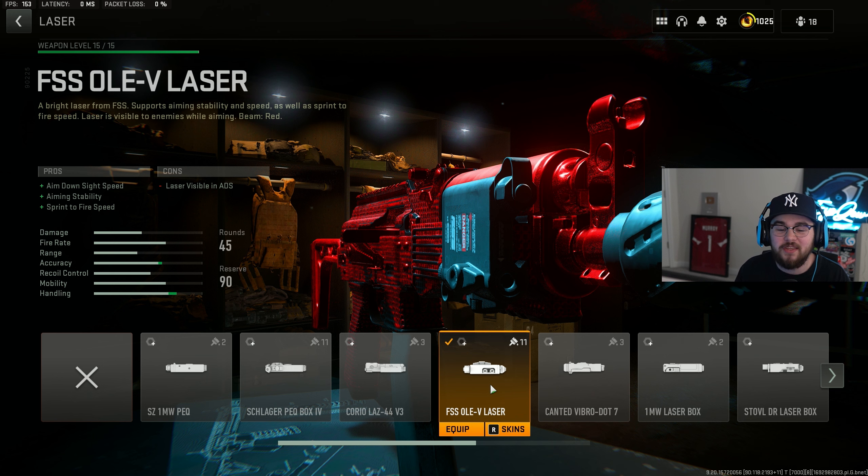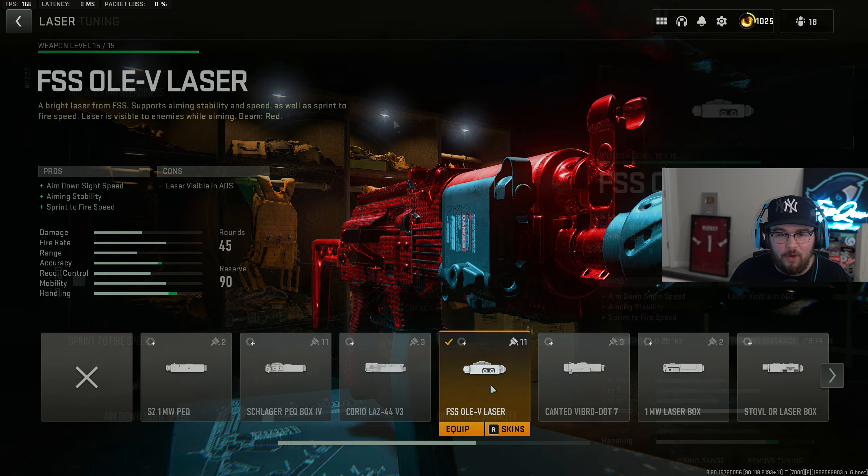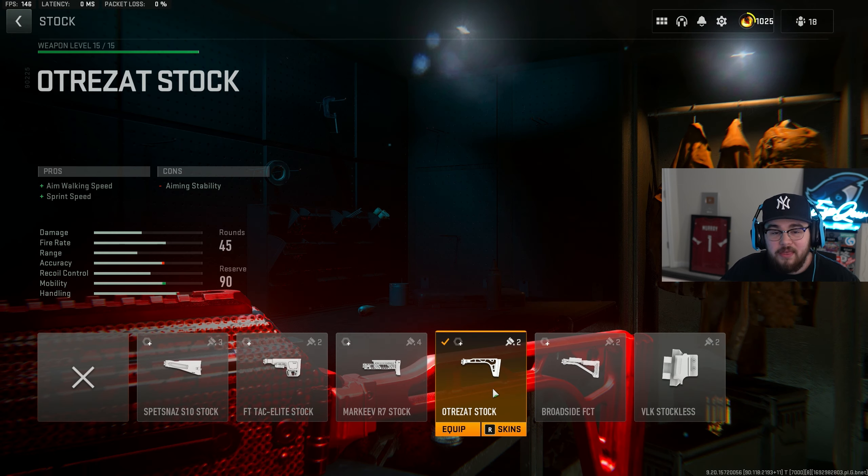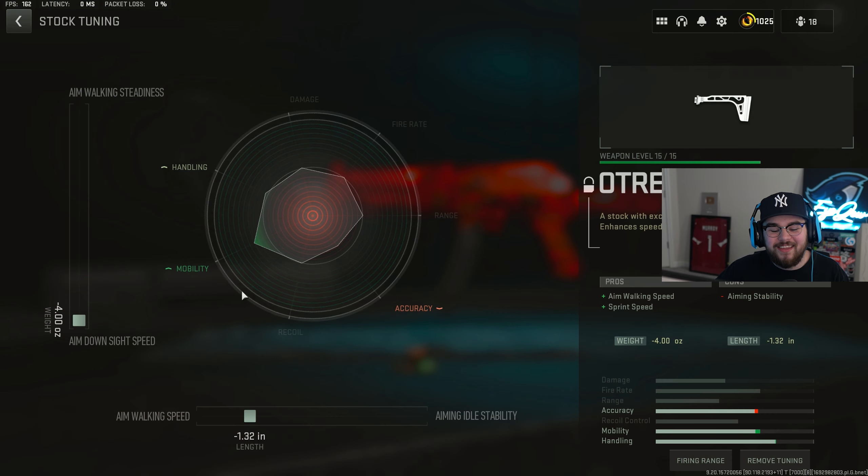Just like the FSS Hurricane we toss on the Olevs laser giving you guys ADS speed, aiming stability, and sprint-to-fire speed. For the tuning on the laser I did negative 0.29 for sprint-to-fire speed and negative 19.74 feet for ADS speed. Then we're tossing on the Ultras stock giving you guys aim walking speed and sprint speed — one of the big reasons why the Vaznev 9K has such great mobility. For the tuning on the stock I completely maxed it out for ADS speed at negative 1.32 for aim walking speed.